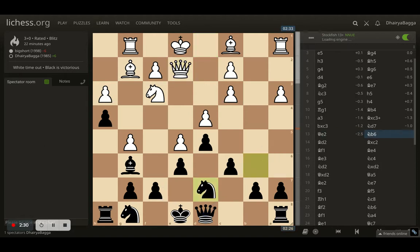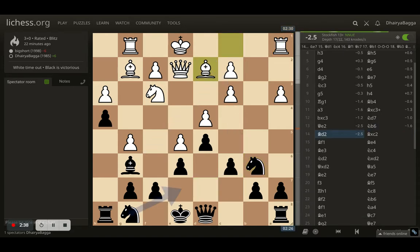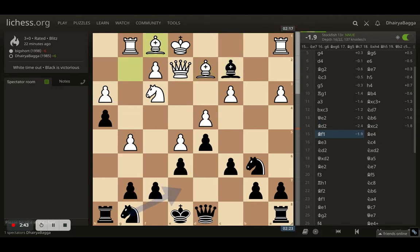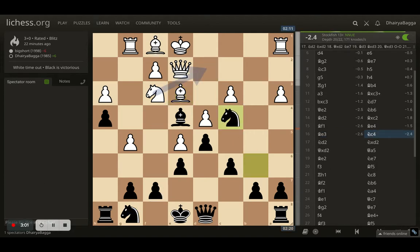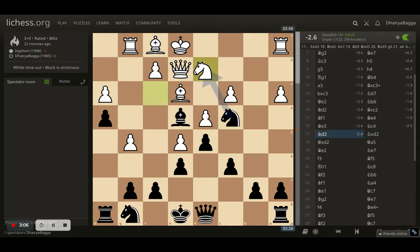Knight to d7. Opponent plays queen to e2. I go with knight to b6, trying to eventually put my knight on c4. Opponent plays bishop to d2, which was strange because that leaves the c2 pawn hanging — I take it. Opponent goes back with the bishop, maybe with the idea of pushing the pawn ahead, but that doesn't help because the bishop can always come back and take the pawn. So I went with bishop to e4, pinning and attacking the knight.